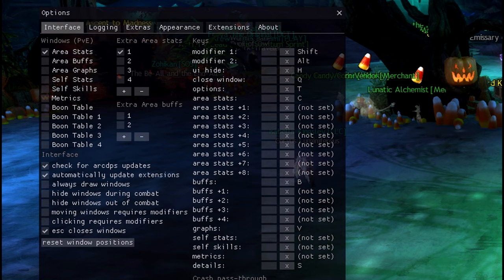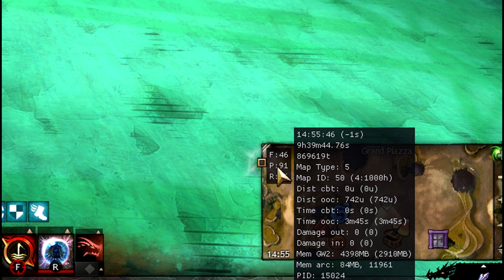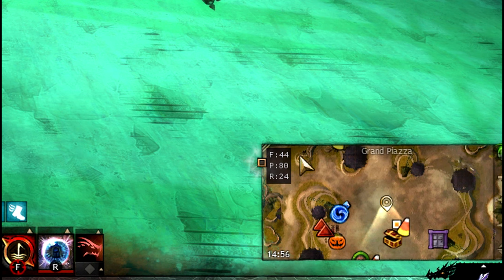Under 'Metrics' I have FPS, ping, and another stat I keep there to monitor my computer's performance and connection. If my ping spikes to 200–300 — which thankfully rarely happens in my area — I can let my squad know so they don't rely on me for mechanics.